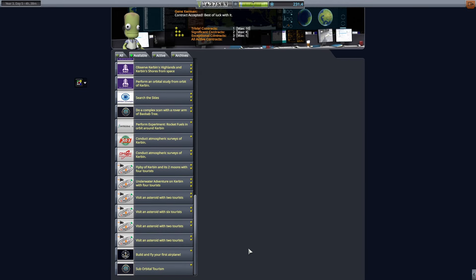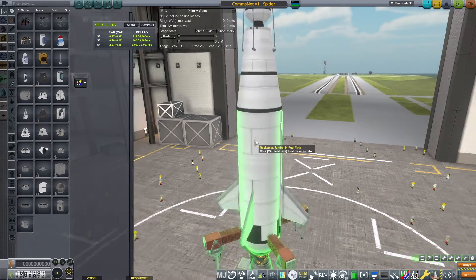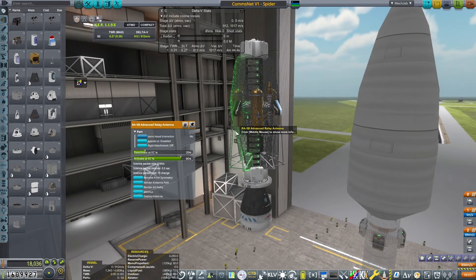Today's mission first takes us into Mission Control. We grabbed a tourism contract — we just need to take Tito Kerman into low Kerbin orbit and return him safely back to the surface.